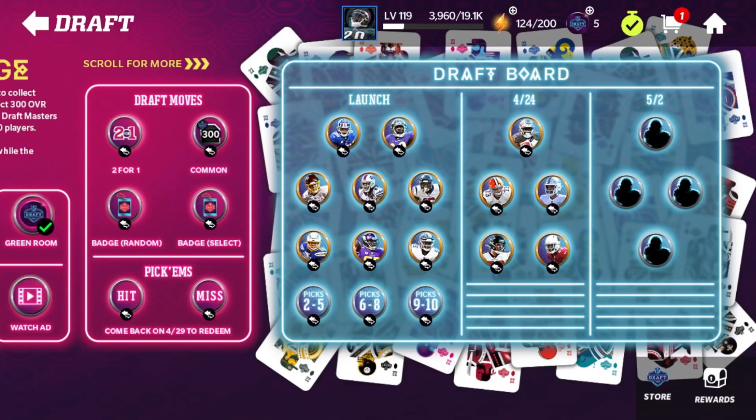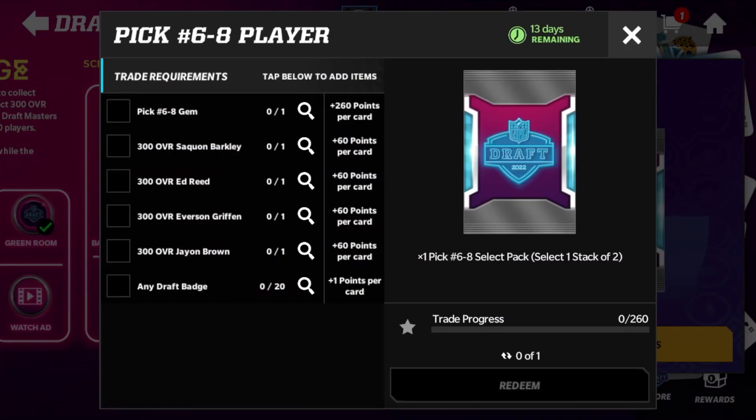In the trade, it works the same exact way — you either put in the gem you had before, or you put in four 300 overalls and 20 badges. The gem is really only there in the trade if you did it before; otherwise it's the same exact requirements. Now you guys actually know who the players are.